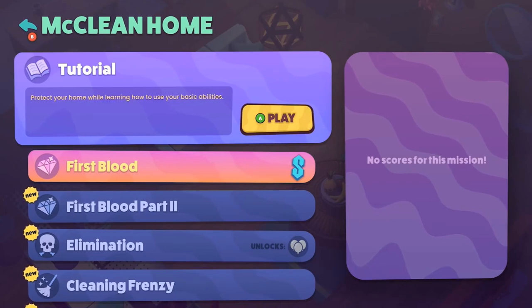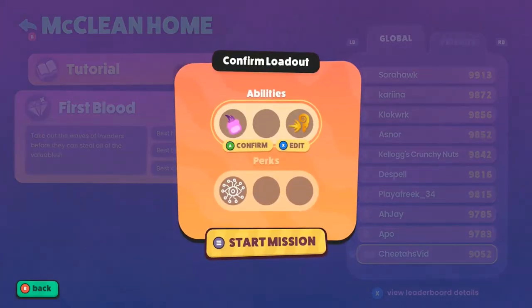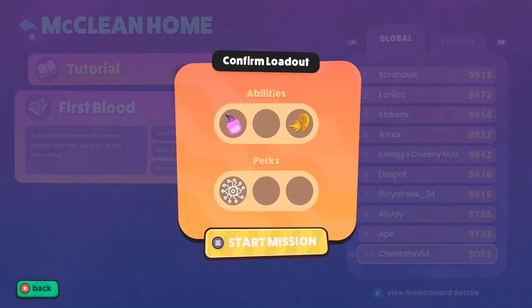Starting off, the first miscellaneous achievement is Ice Ice Baby, for killing an enemy by shattering their ice block. You can do this in the second level after finishing the tutorial — the level is called McLean Home First Blood.